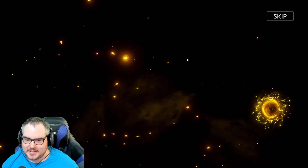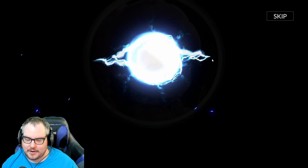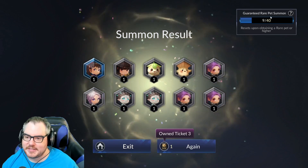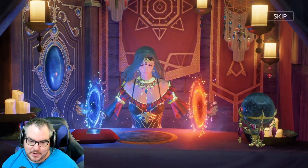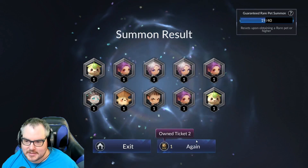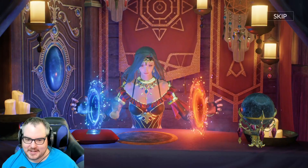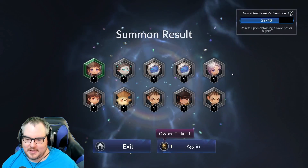It's Juju — we already had Juju, so that's unfortunate. But getting a rare pet at all is pretty lucky. That reset our rare pity. We want blue to go into yellow — no go. Blue to yellow and then yellow to red — no go again.